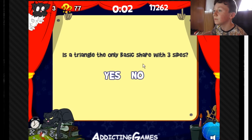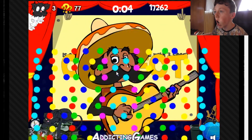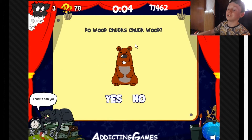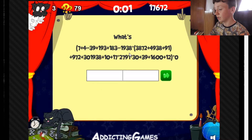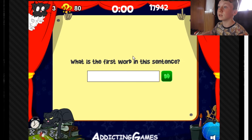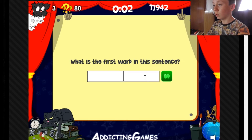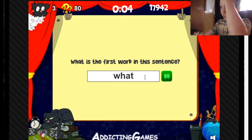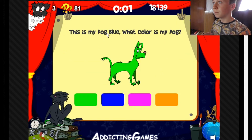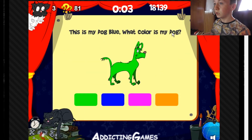Is a triangle the only basic shape with three sides? Yes. How much wood would a woodchuck chuck? Zero, obviously. What is the first word in the sentence? 'What.' Not hashtag-what. This is my dog Blue — what color is my dog? Oh my god — no, this is weird, this is tripping me out.